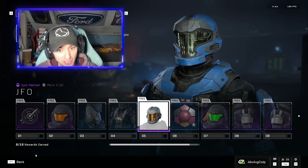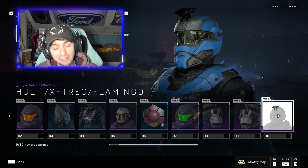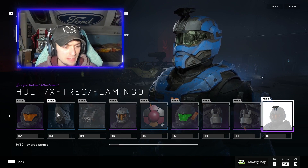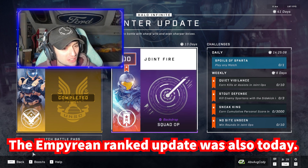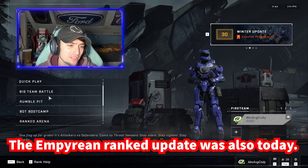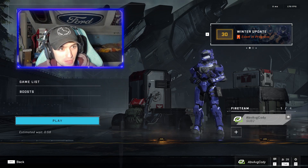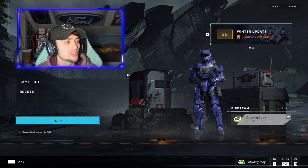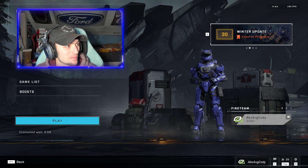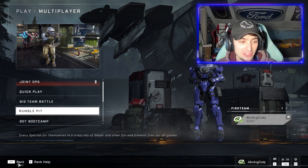A couple of other tidbits: there was a bug where the final tier would not unlock, but they've since fixed it. There was also a problem with Empyrean free-for-all spawns being broken, and they removed it from free-for-all entirely — so you can only get Empyrean in Rumble Pit now. It's unclear how adding a 10-tier limited-time event caused broken spawns on Empyrean, but that's what happened.